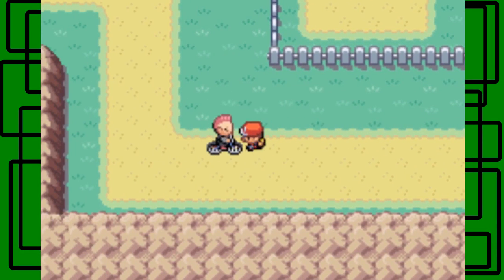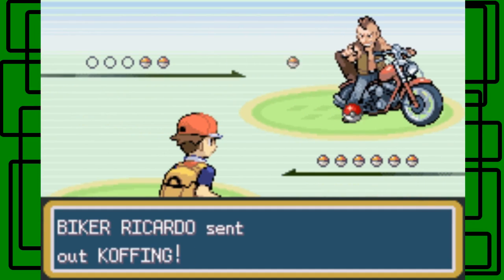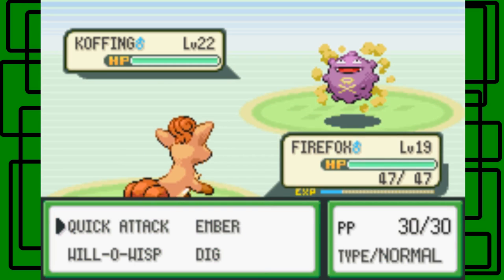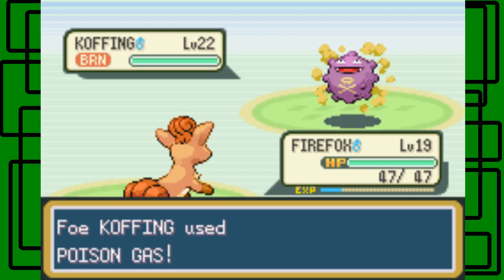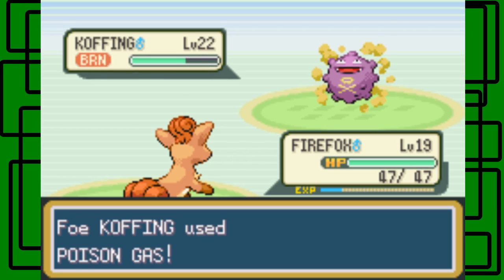Let's take on this next biker dude right here. My bike's acting up, man — that stinks. It's Biker Ricardo. Let's go for Will-o-Wisp — or Wolf Wisp. Raising gas, attack missed — good. Hurt by the burn. Let's go for Ember then. I can't use Dig on this Koffing because it probably has the ability Levitate.